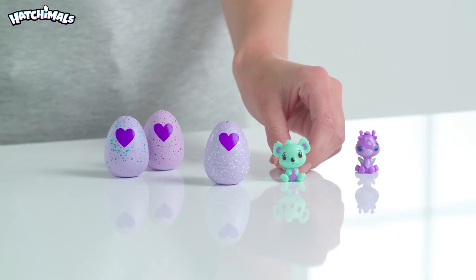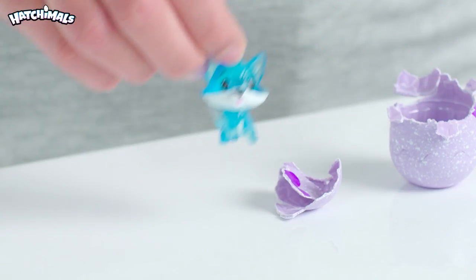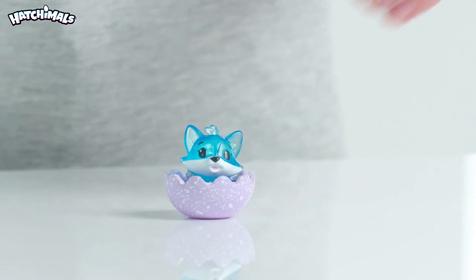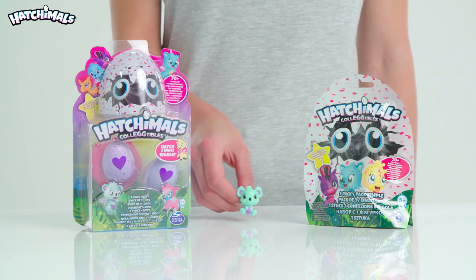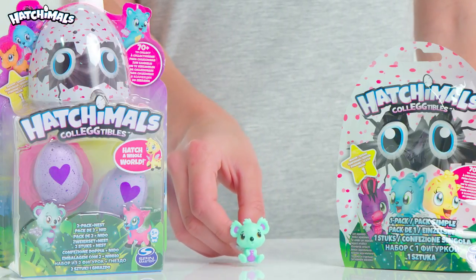Ooh, let's see who's inside these eggs! You can use the bottom half of the egg to keep your sweet new Hatchimal in! You can get single packs, or if you get the pack of two like this one, it also comes with a nest!